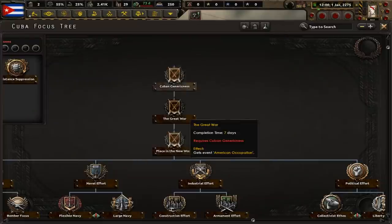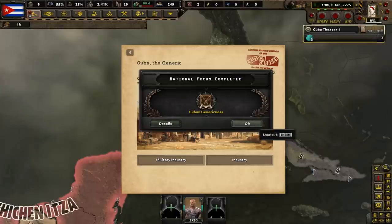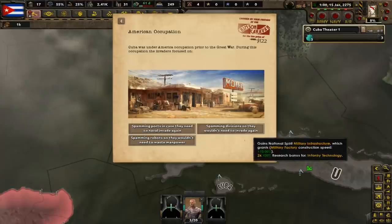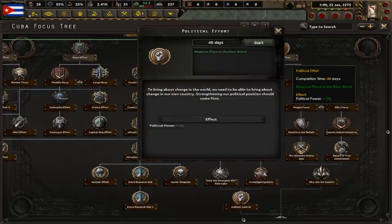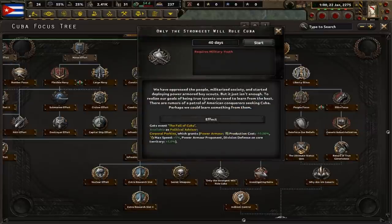Let's begin the focus tree with three focuses that will give us events: Cuban Genericness, The Great War, and Place in the New World. For Cuban Genericness, we can either focus on the military industry or industry itself — we're going to select the latter because it will give us civilian factories. Cuba was under American occupation prior to the Great War; during the occupation the invaders focused on spamming divisions, which will decrease construction time for military factories. For post-war recovery, we'll go with the production-based economy option. With those done, we'll then complete political effort, collectivist ethos, ruler focus, militarism, military youth, and only the strongest will rule.